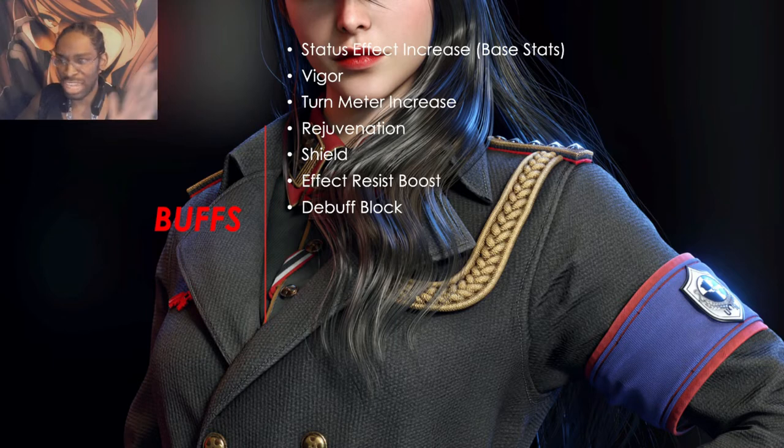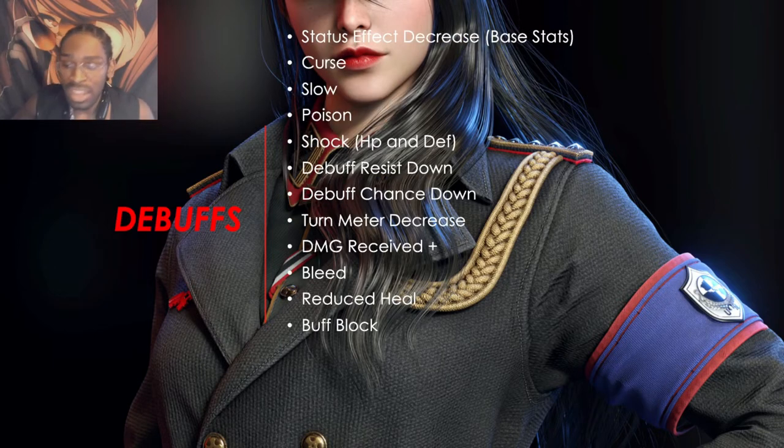Effect resist boost helps you resist any debuff effects. There's also an effect boost to do better debuffs — you can do both sides. Debuff block essentially helps you block all debuffs. These are all the buffs I want you to treat as just buffs. When somebody buffs, it doesn't need to change your strategy whatsoever.